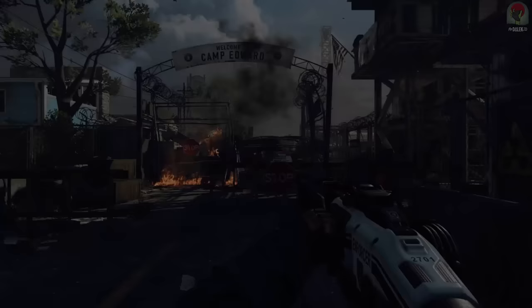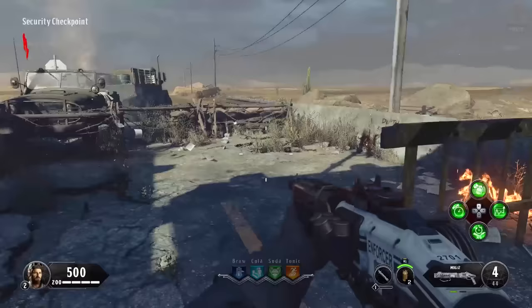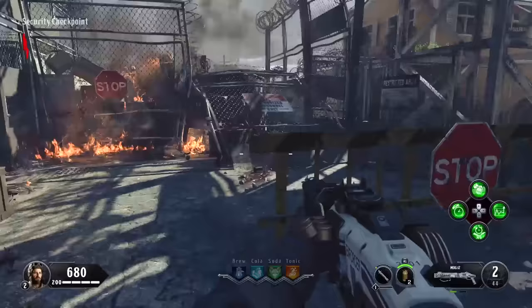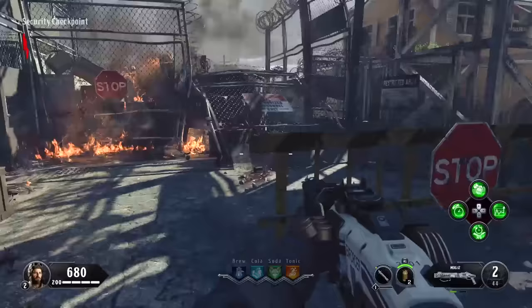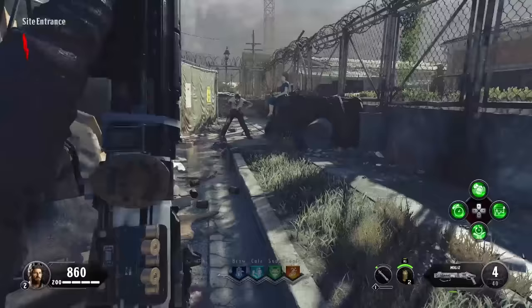Welcome to the ultimate guide. We're starting in the spawn room of Alpha Omega Security Checkpoint. What we're going to do is stay in this area and not leave it until all the zombies have spawned in, so we're getting all of the spawns in as quickly as we can and finishing the round as quickly as possible — it's always annoying when there's one zombie just lying around.